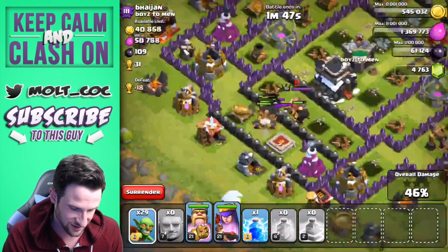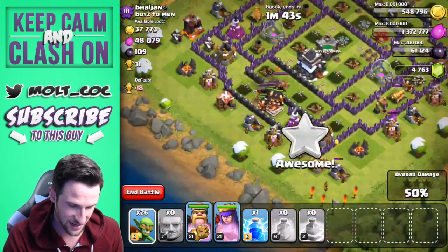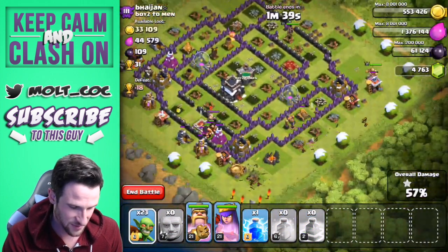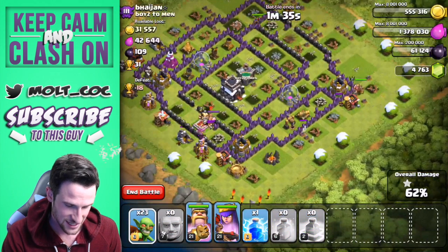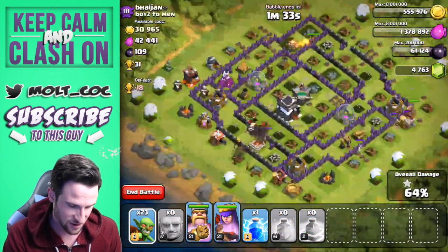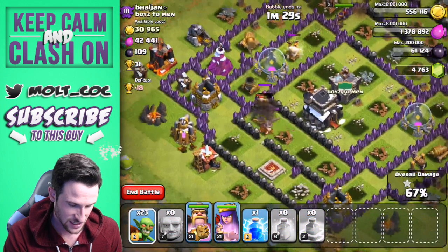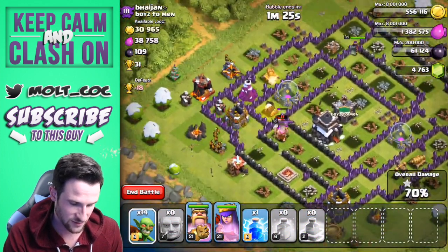Let's drop off a couple of goblins over here so they can start getting to work. You can see all these giants — they are still just absolutely annihilating this base. Our king and queen are going around as well. There's still an okay amount of loot left, we have a minute and 37 seconds left. We're gonna need our king to get up in there.